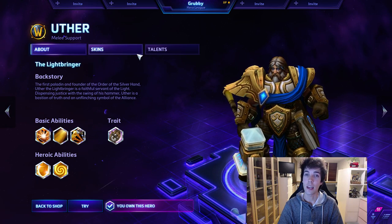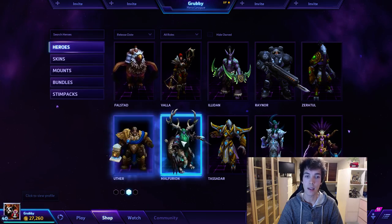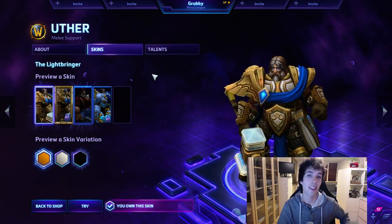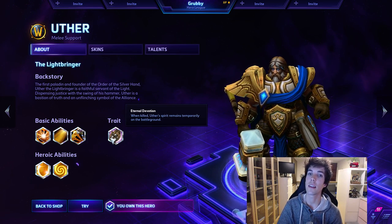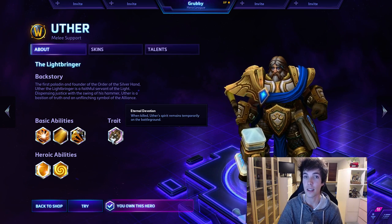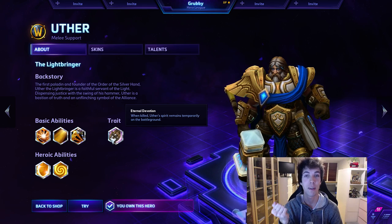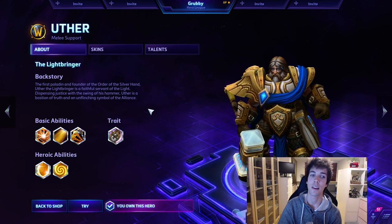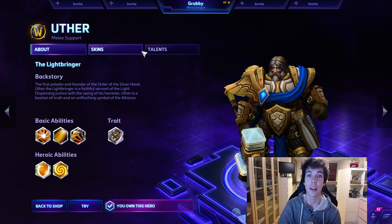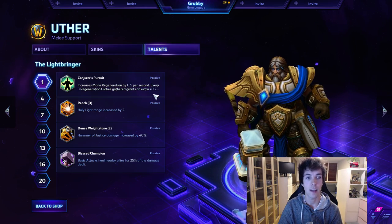When you play Hero League, available from profile level 30 - as you can see right now I'm level 40 - having 10 heroes unlocked, you can play Hero League. Generally the correct way to play is with one or two healers. I'm going to teach you a supportive Uther build called Best Friend Uther, and also a damaging build called Unholy Uther. When you're the only healer in your team, you generally want to go with the Best Friend Uther build.